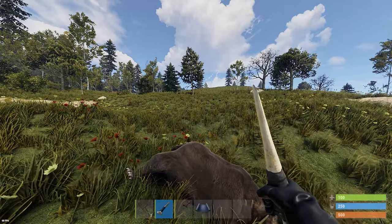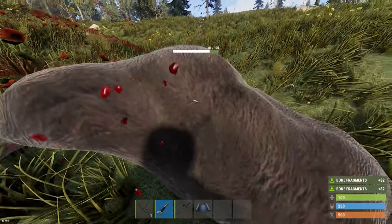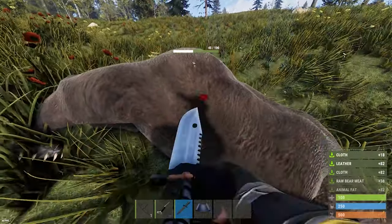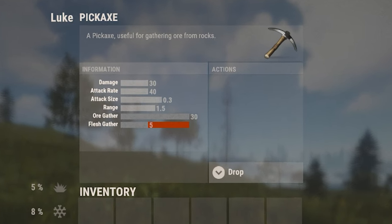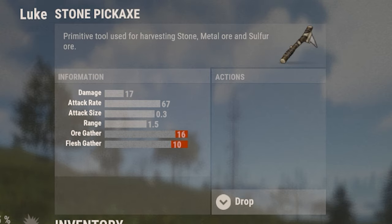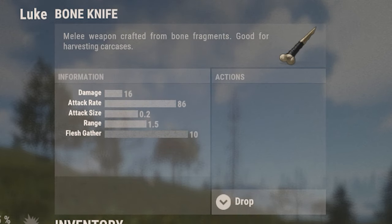Tip 14: After you kill an animal you will need to harvest it. Any tool allows you to do so, but some are better than others both in speed of harvesting and the quantity of resources you get — usually a combat knife or a bone knife are the best. Tip 15: If you click on a tool in your inventory you can check its stats, including its harvesting power. The red coloration of the slider indicates how much resources are lost while using that tool. For example, a metal pickaxe loses a lot of flesh, unlike a bone knife that gathers 100% of the resources.